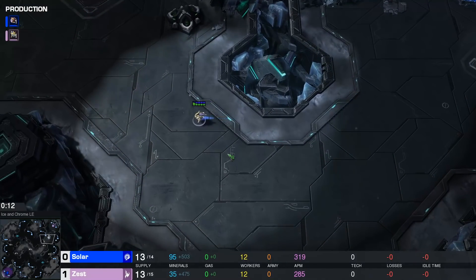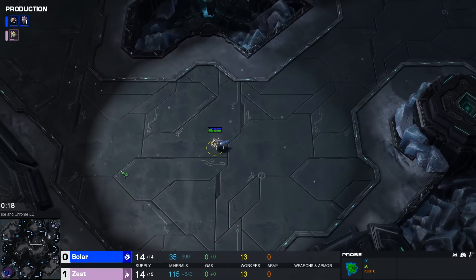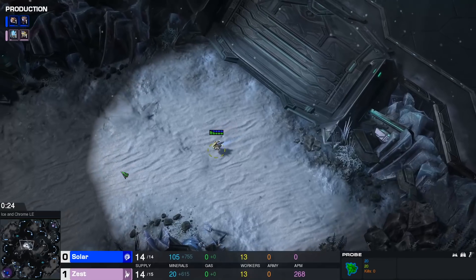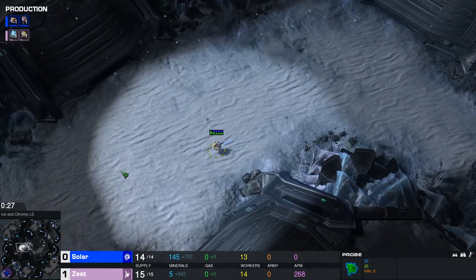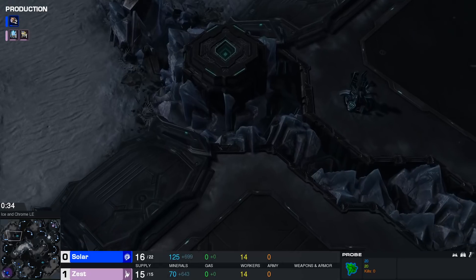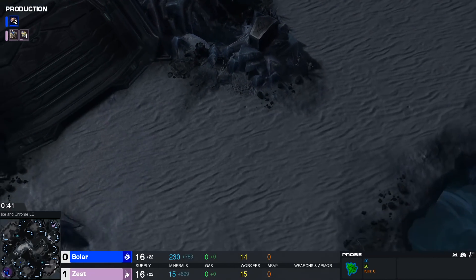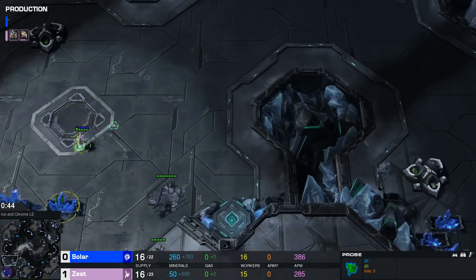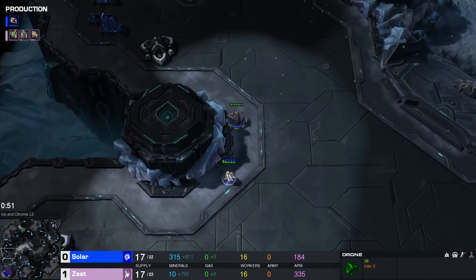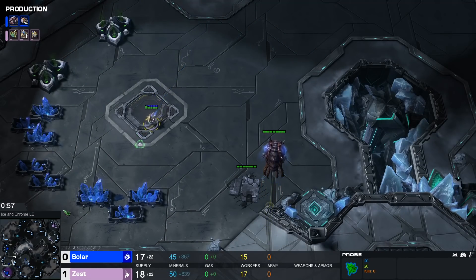Welcome back to Game 2 between Solar and Zest. Once again we have a fast move-out here by Zest with one of those first probes. We're going to be seeing an Overlord into most likely a 17 hatch coming out of Solar. Usually you want a 16 hatch, but as the 16 hatch will get blocked on the natural, Solar will build an extra drone going to that 17 hatch. Quick chase there by Zest, then goes back to try and block. It's a pretty cute play.